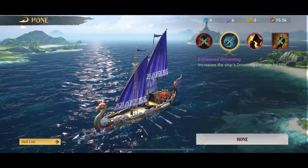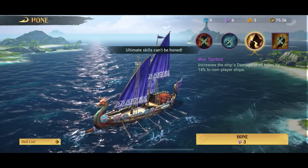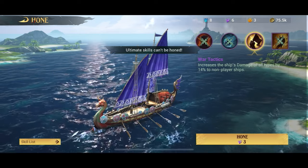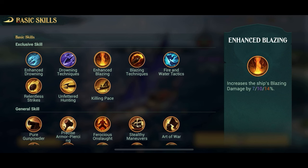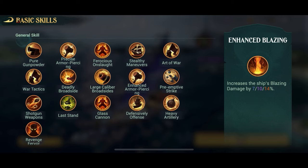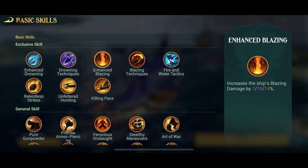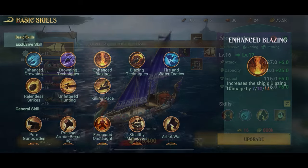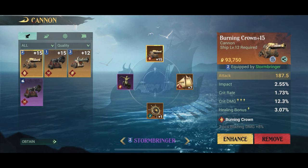I just want to underline that you don't have to craft a ship to do this. It makes more sense because if you craft a ship, you can also be lucky enough to get a legendary ship, which is even better — and you can't do that with the standard assigned ships. But it's not a prerequisite; you don't have to craft a ship. So we've sorted our blazing ship and the blazing skills on the ship. Now we've got to make sure we have the right items.